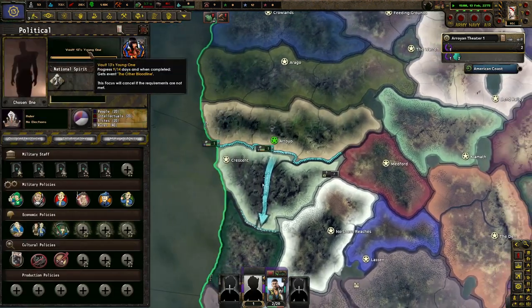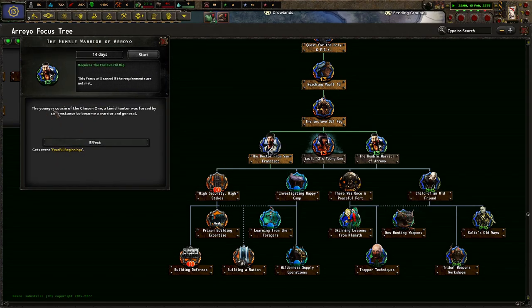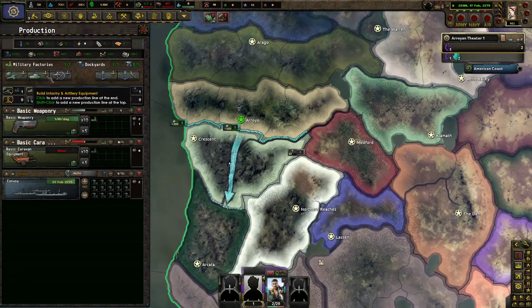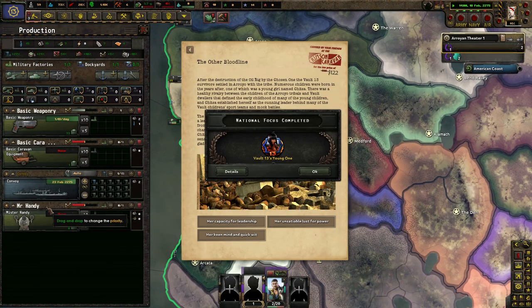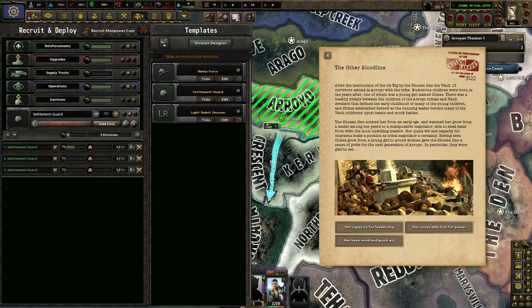I kind of want to use robots, but I want to wait and see. The humble warrior of Arroyo — the younger cousin of the Chosen One. Robots are very hard to make and we don't have enough stuff here for them, so we're going to make a few infantry divisions first. I'll make it three for now.